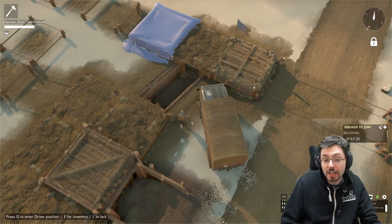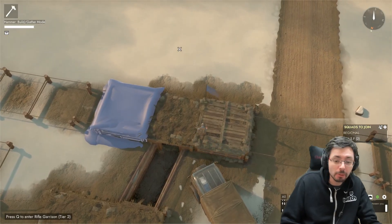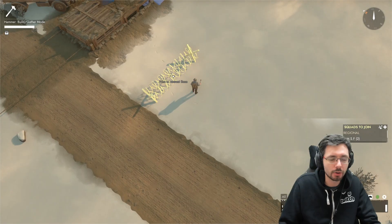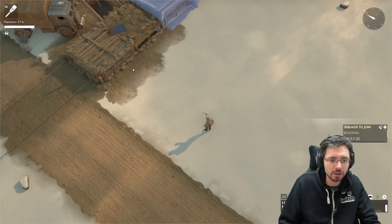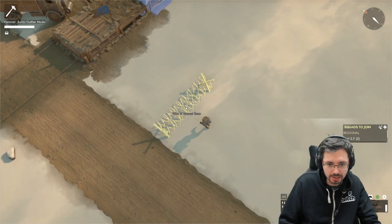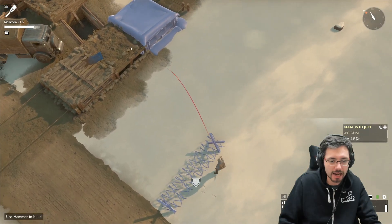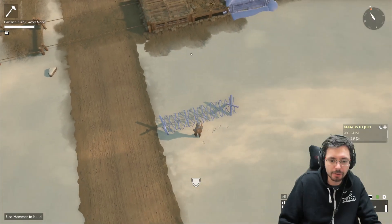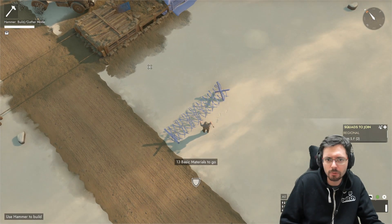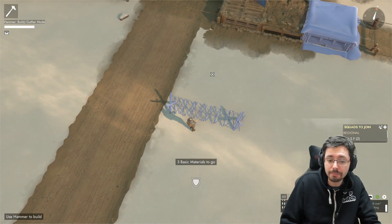For further defense once rifle garrisons are built to max AI range, start putting down barbed wire. Place it just outside grenade throw range — equip an HE grenade, right mouse click to see the throw distance, then ensure the wire is placed just beyond that point so enemies can't grenade your defensive line. At night, AI defense range is reduced as they can't see as far, so factor this into your wire placement.